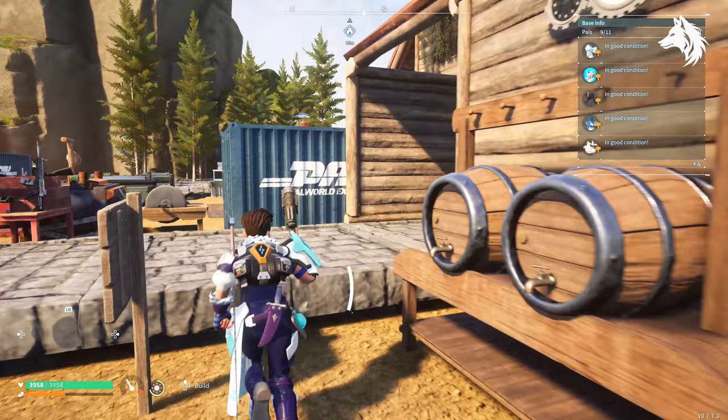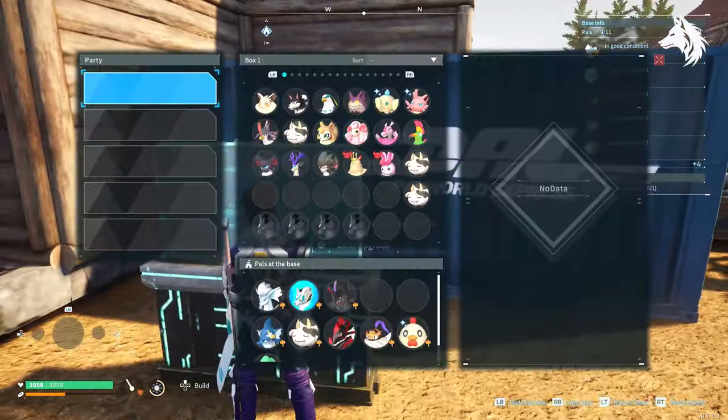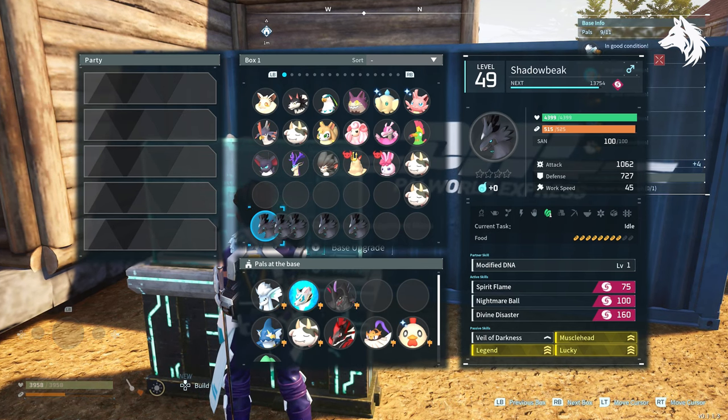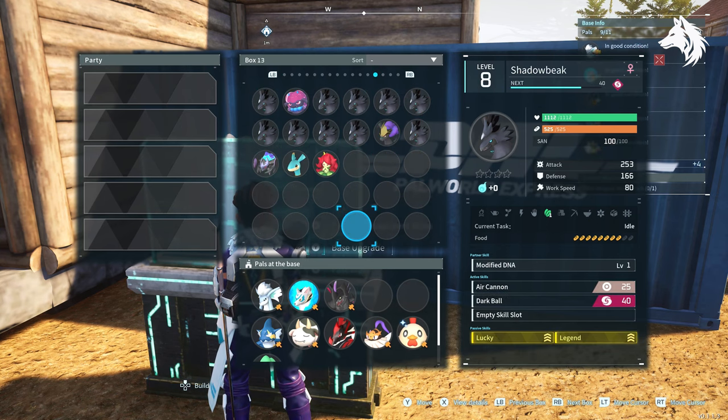Now you have a pal with four traits; you can breed it with another pal and another until you get the pal you want. I bred my Kitsun — who I ended up with having all four traits — with an Astegon to get a Shadow Beak with all four amazing traits on him.